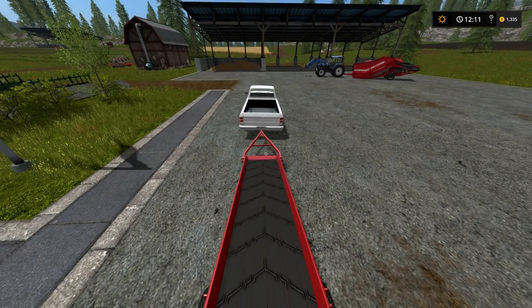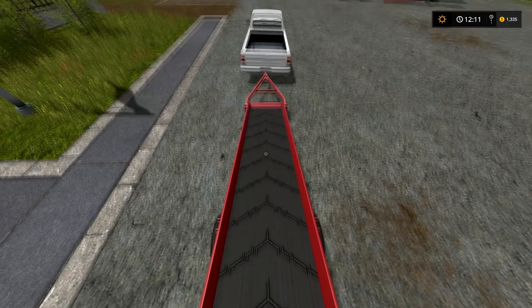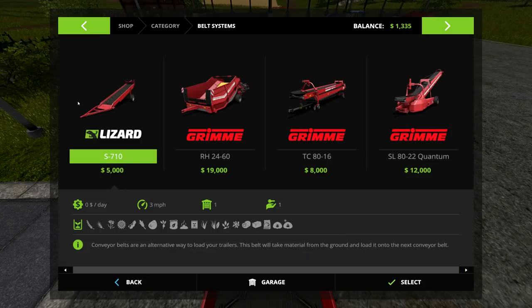Hello everyone, welcome to a Farming Sim 17 tutorial. Today we are talking about the belt system. If you go into your shop, belt systems are way down in the bottom right. Basically you can use conveyor belts to take things off the ground — anything you want. You can see all of them listed here and put them wherever you want, so you can move a pile or put things into a tipper to haul them somewhere else.